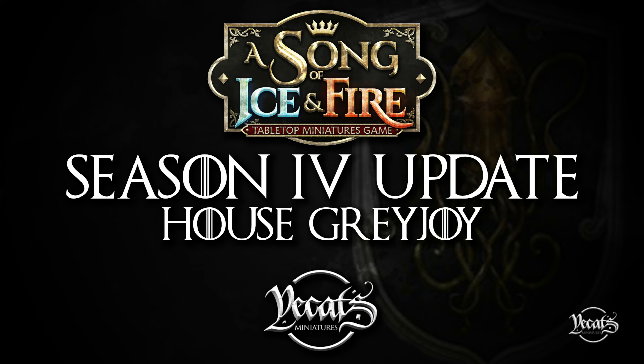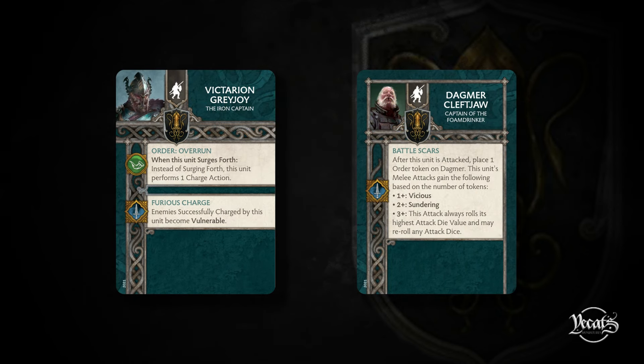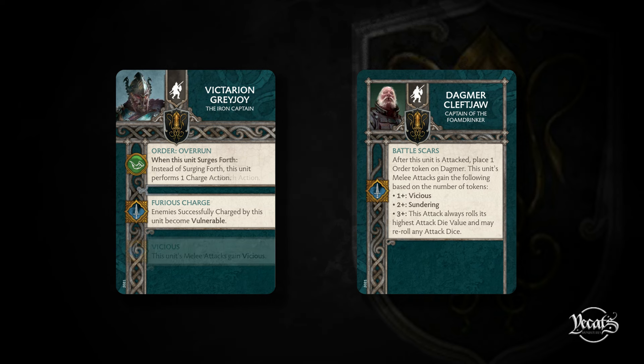Well, let's get cracking on these Greyjoy changes. We'll go through the order of stuff in the same order as the changelog. Up on screen now are the two attachments: Victarion Greyjoy, the Iron Captain, and Dagmar Cleftjaw, Captain of the Foam Drinker. Both changes that we've already covered - both universal changes to these specific abilities.